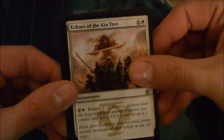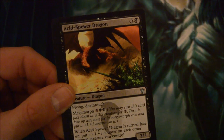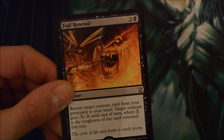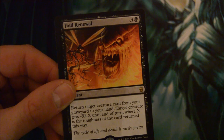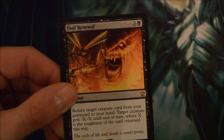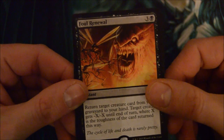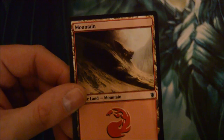Echoes of the Kin Tree, Belltoll Dragon, Acid-Spew Dragon, and Foul Animal - 4-drop instant: return target creature card from your graveyard to your hand, and target creature gets -X/-X until end of turn, where X is the toughness of the returned card. That's pretty cool - can definitely be a kill spell. And a foil Enduring Victory.